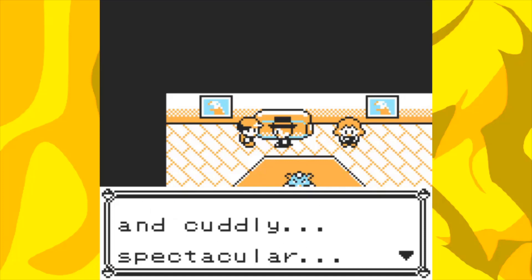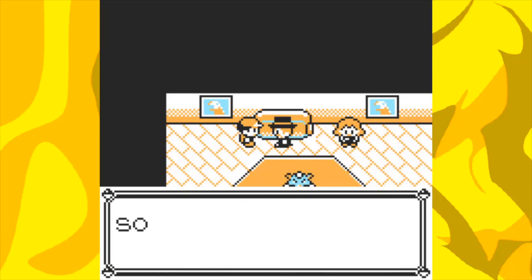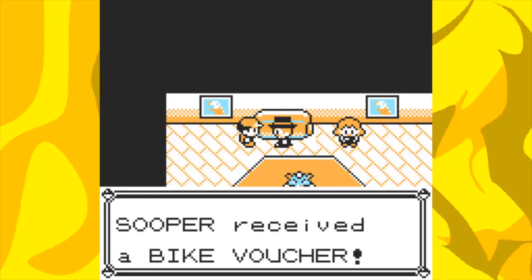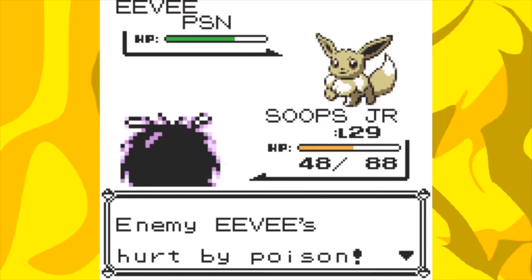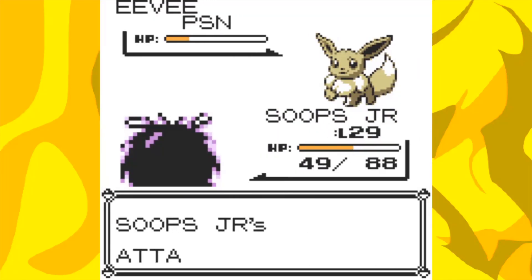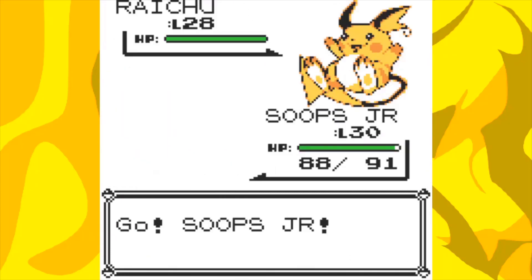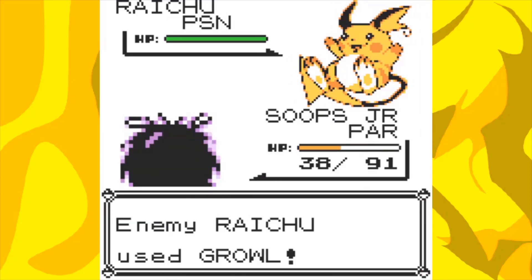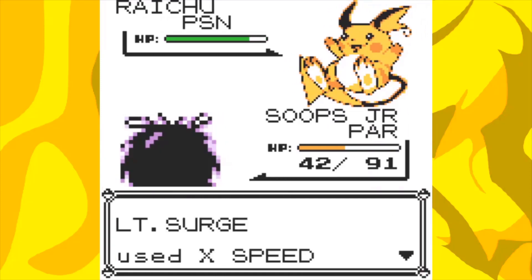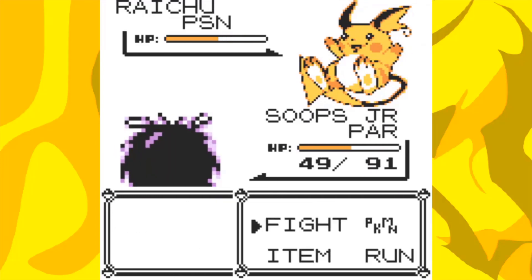On the way to Vermillion I caught a Spearow thinking that the Farfetch'd trade was still in Yellow, but it wasn't, so I just have a Spearow now. But at least it can use Fly later, so my lack of Yellow knowledge actually worked out for me. The SS and rival battle was not too difficult this time, getting the Cut HM and then going to battle Surge — he only has one Pokemon, a Raichu anime style — and it used one Thunderbolt on us and then used anything but Thunderbolt, only to dash my hopes completely.